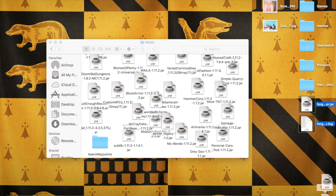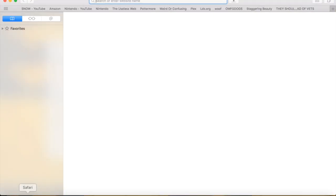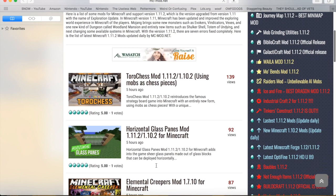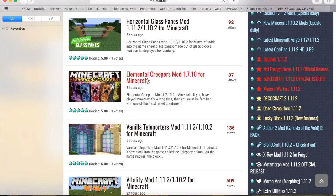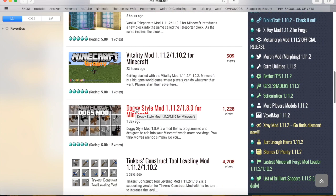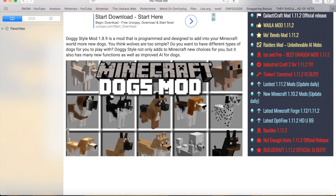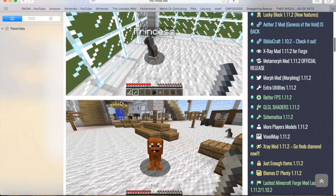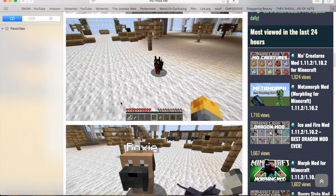I'm just going to throw away this. We're going to go on Safari and I have a list of mods right here. I check this every single day for new mods. See, Elemental Creepers mod for Minecraft. Dogs mod — let's do dogs mod. It's not even updated yet. Alright, sorry, I apologize about that. That's probably why I didn't get it.